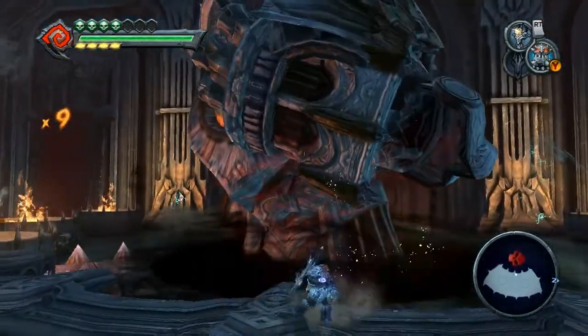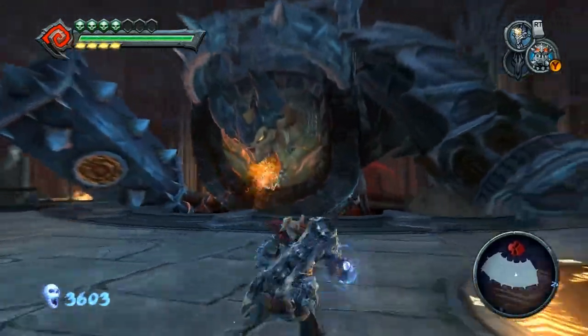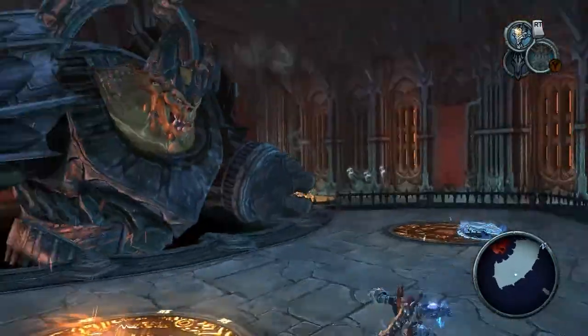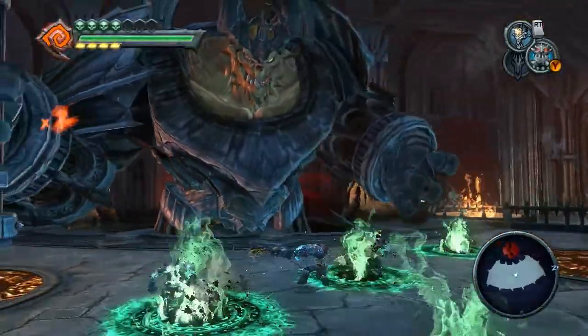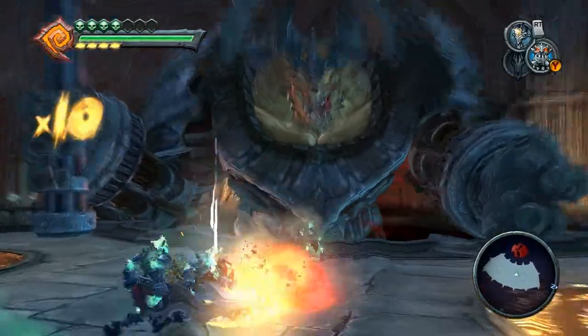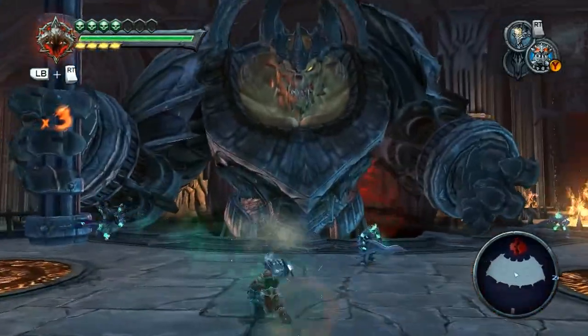Of course you'll hit him in the face, and he'll throw up for some reason — I don't know what's up with that. Then the next thing you're going to have to do, at least on Apocalyptic, is fight these little demons with the swords and the half-shield things. No big deal.